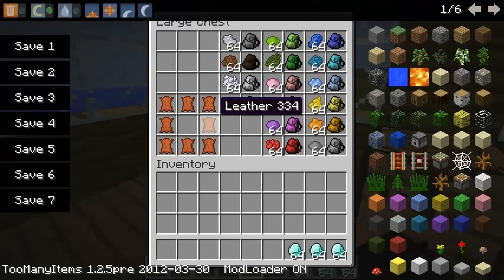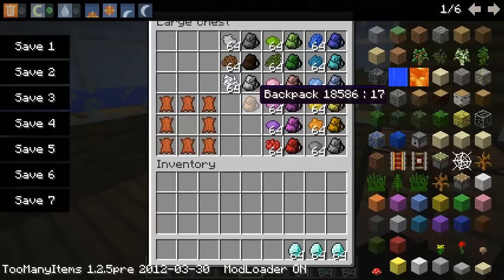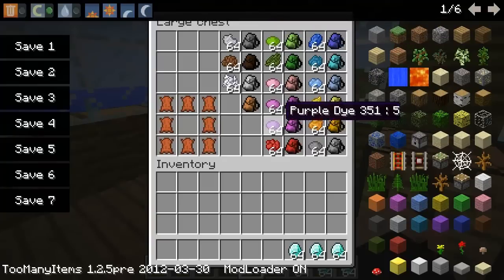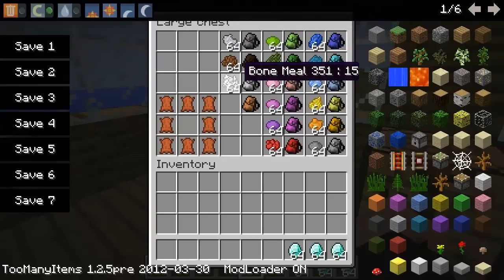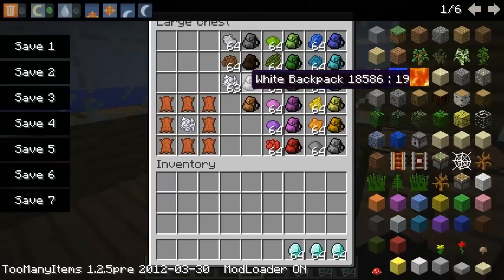How you make backpacks is you use a chest recipe made out of leather in a crafting table, just like this, and this will give you a normal leather backpack. You can customize these with color by putting one of the — I think it's 15 different dyes in the game — simply put one of them in the middle, and this gives you a white backpack.